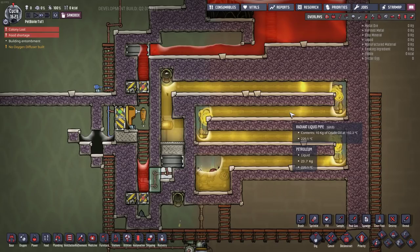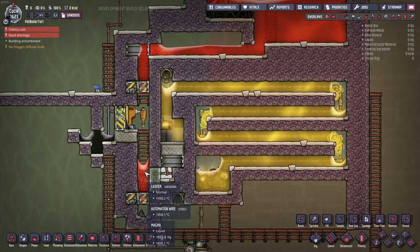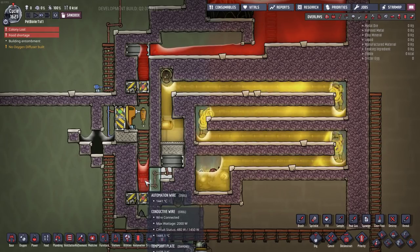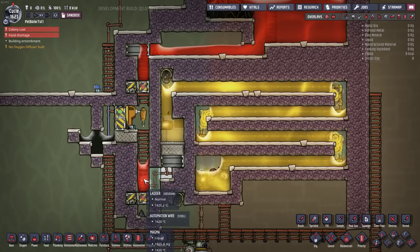This system will run on precisely 629 grams of magma a second after it's warmed up. It will consume far more on the first couple of magma cycles, but after it's gone past about the first four to eight tiles of magma it'll even out at 629 grams a second.